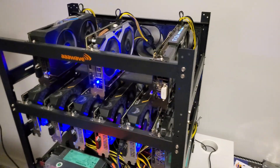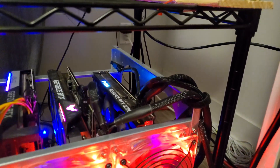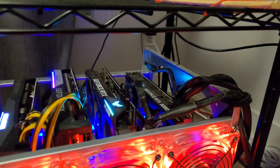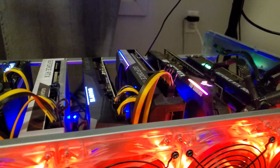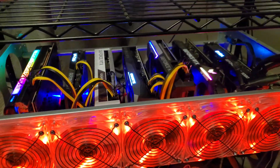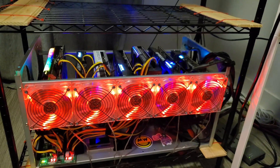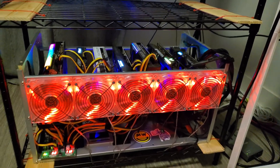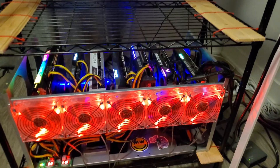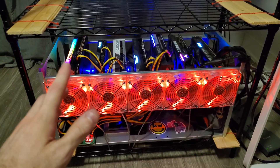What is up everybody, it's Nick from Mining Office. Today I get to bring you one of my favorite kinds of videos — we're going to be checking out the new T-Rex Miner version 24.6 for the increased LHR unlock. We're going to be testing it on most of the 30 series cards and finding out if T-Rex is still king or if NB Miner has the upper hand.